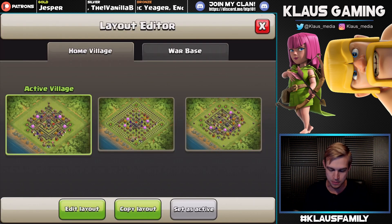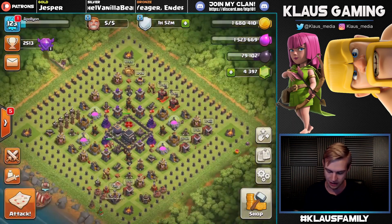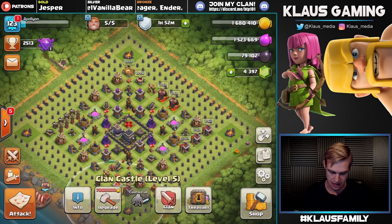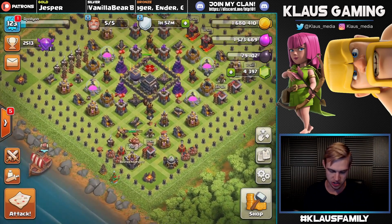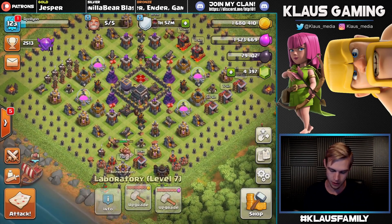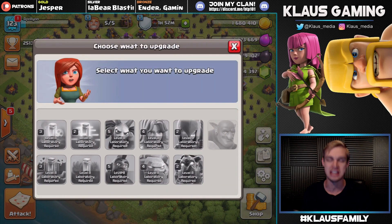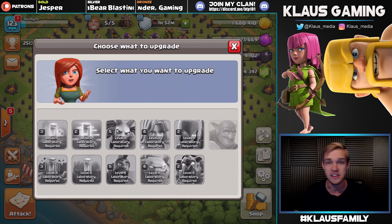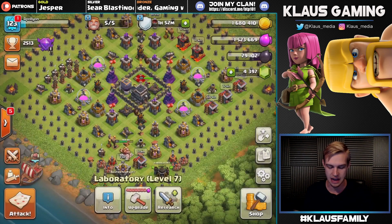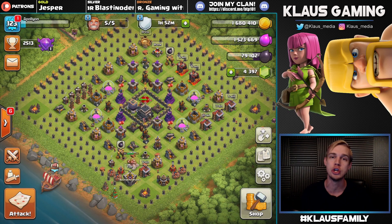This base now has max defenses and a max laboratory. Going into the laboratory — there is absolutely nothing left in the lab. Done with the lab, done with the defenses, done with the walls. All that's left are the heroes, both at level 23. Guys, this is the start of a new series — be looking forward to that, it will be obvious, believe me.